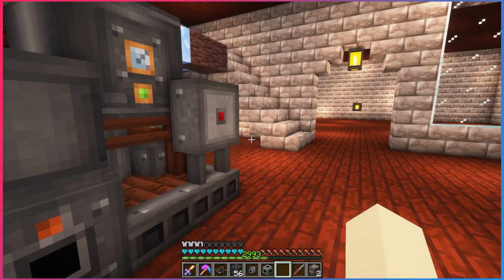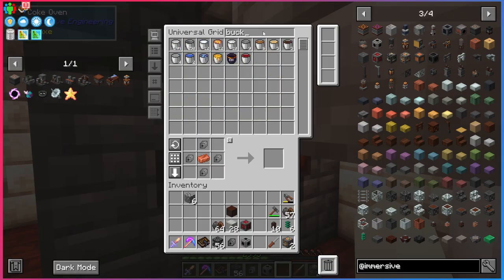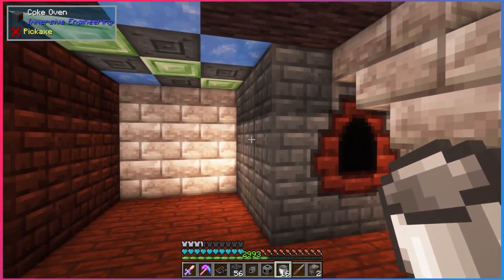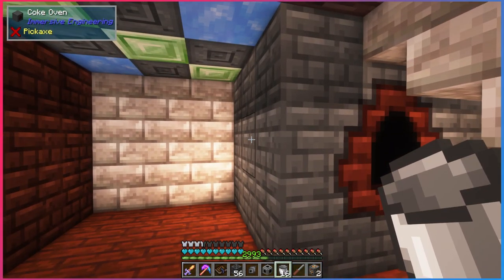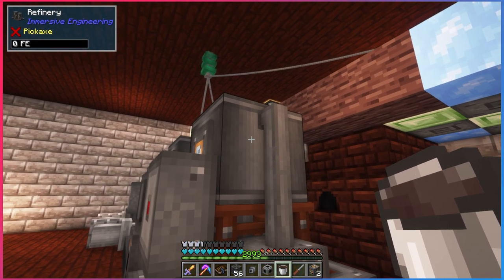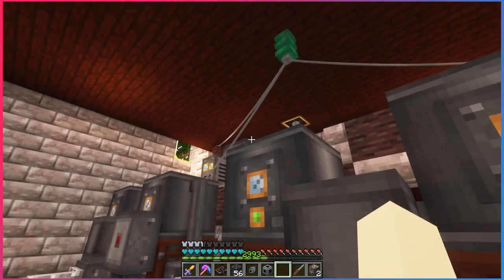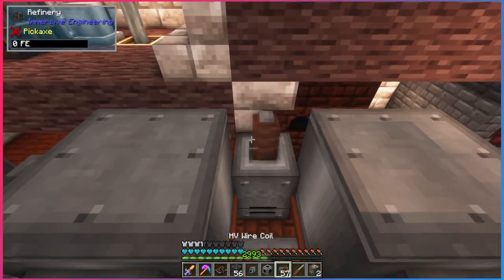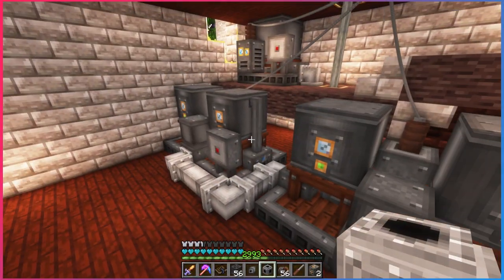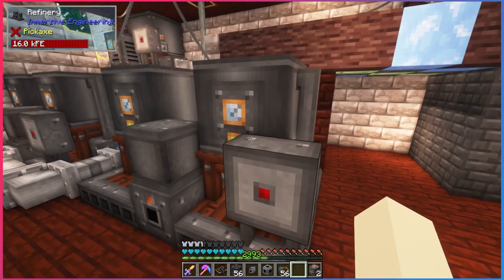We're going to combine that acetaldehyde with some creosote oil, which I've been already preparing. There's no way to pipe the creosote oil in, so we just get a bucket — about nine buckets — and right-click the tank to fill it up. So we have acetaldehyde in one tank and creosote oil in the other. Give it some power: put a connector down, give it a relay and some power. Now we're getting some phenolic resin.